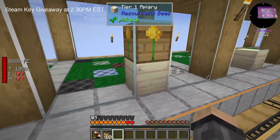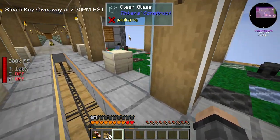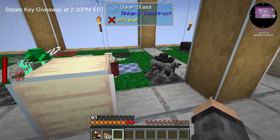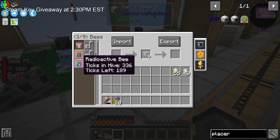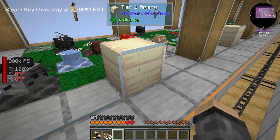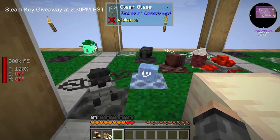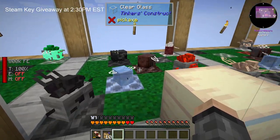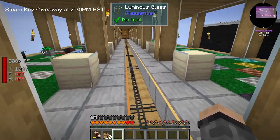Haven't quite figured out the math because it is producing way too many. But it's fun. So far I've only got the basics: Nether quartz, ancient, steel, radioactive, icy, coal, redstone, iron, wither, steel. That's what we got going over there. And I got a bunch more ready, I just have to start bringing them up here.